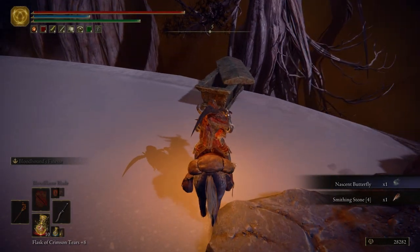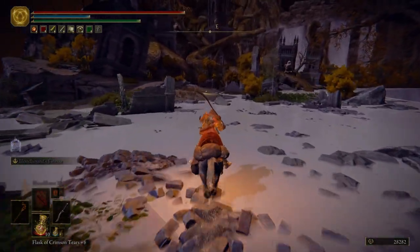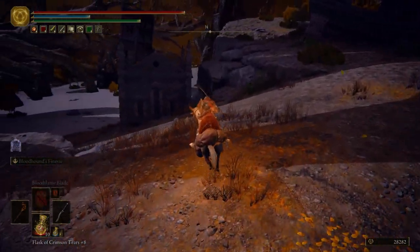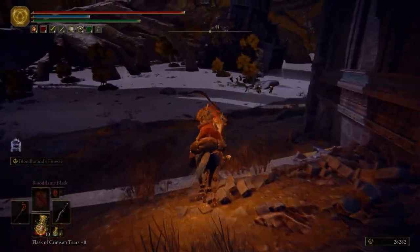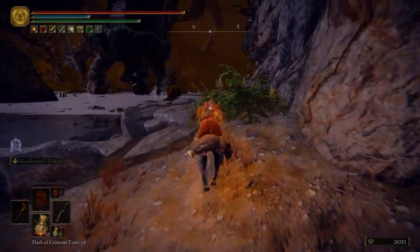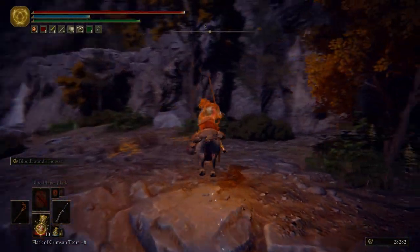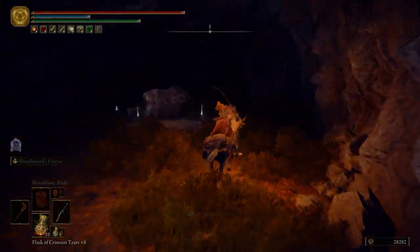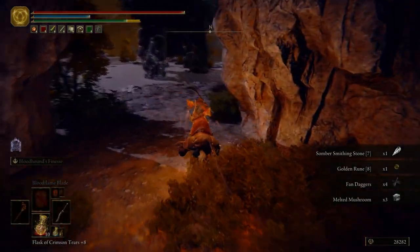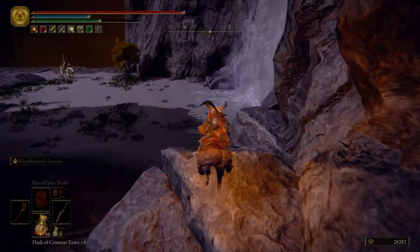There's actually a coffin over here — if you get in it, it will send you to the Ainsel River Main. But we've already been over there, so we're not going to get in that. Right here is the coffin I was talking about, in case you need to go over there. Now we want to head down this embankment and follow the cliff side heading east or northeast. There's a Rune Bear — we're not going to fight it. We're just going to grab the items and then get out of there.